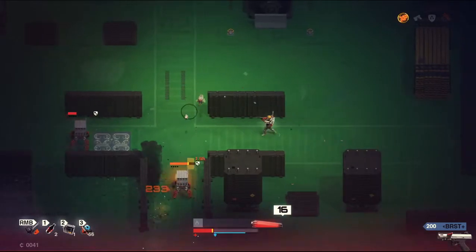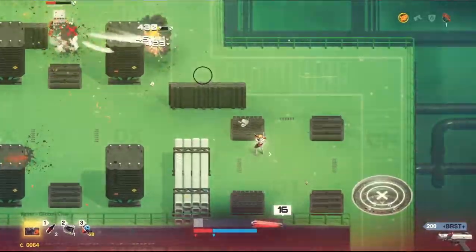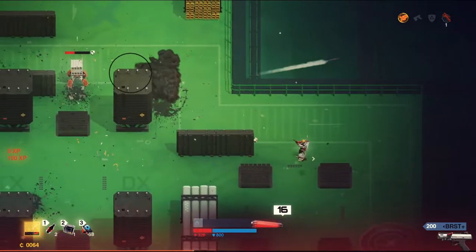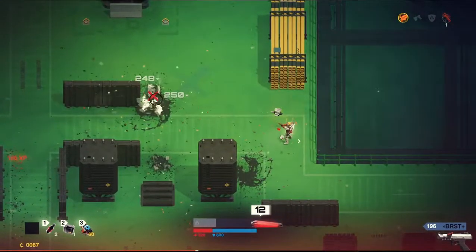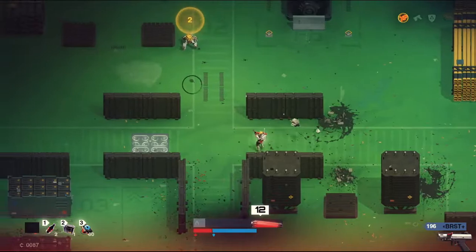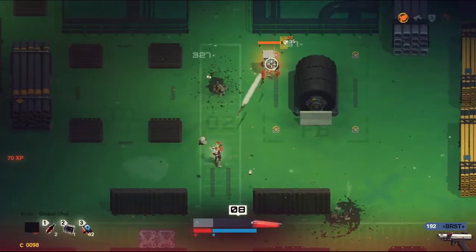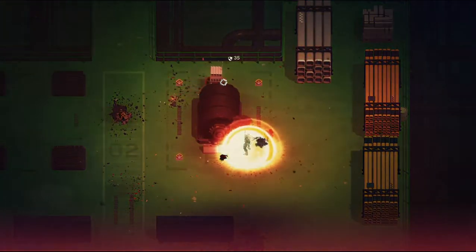Those bullets were closer than I thought they were. I'll drop the turret here to see what happens. Okay, that's what happens — good to know. I need my shield back. I don't know why I just took all that — I didn't see those behind me. We're off to a great start.